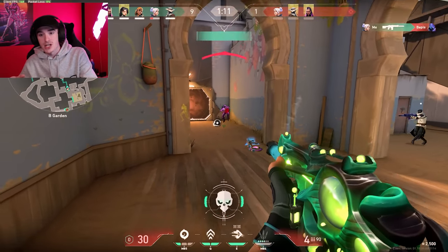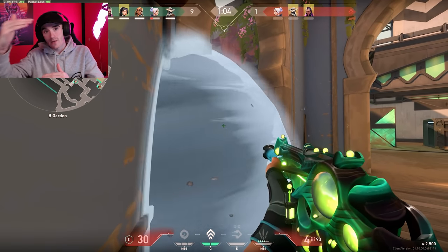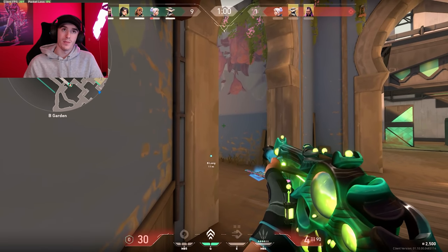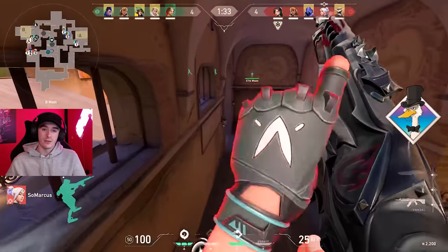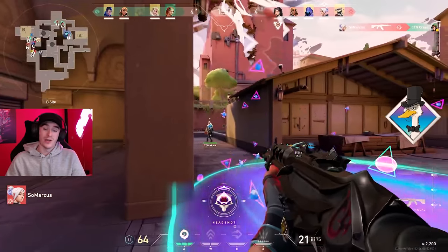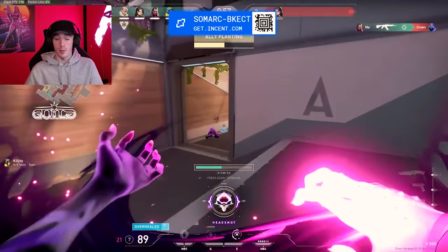Another unexpected play is pushing enemy utility. Killjoy's Molotov does damage but you can push through it as long as you're not in it too long — I walked through one recently and got a double kill because people think they're safe behind it. Similarly, push Sage slows by shift-walking so they can't hear you. These unexpected pushes catch enemies off guard, but don't do it too much in one game or they'll start to expect it.